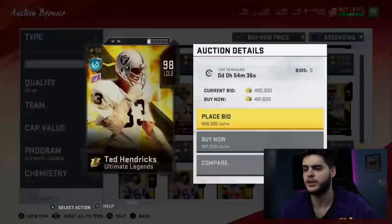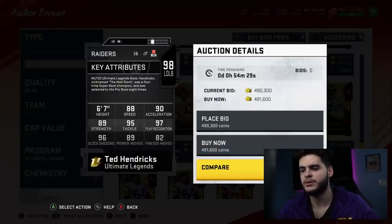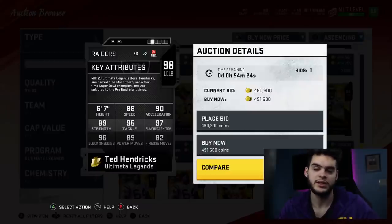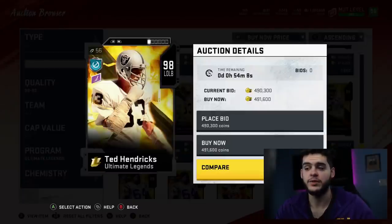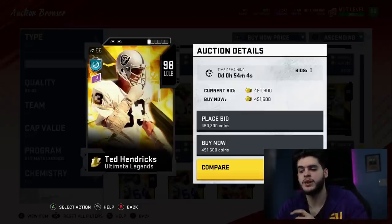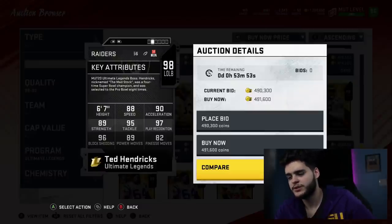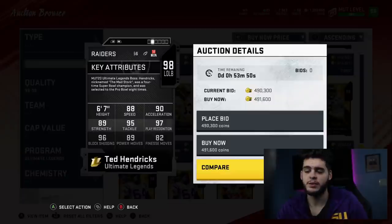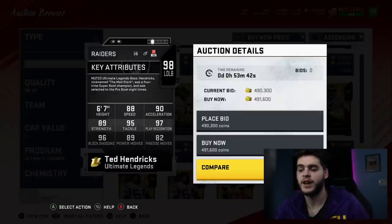Next is Ted Hendricks — he's the guy that I'm confused about. He could be useful or not. The issue is his speed; if that speed was like a 90 he would be a lot better. He has 6-foot-7 height, which you can't teach. His zone coverage is 77, but if I put lockdown on him he'll get 80 zone coverage. Combined with Sprinter he'll have 91 speed, 99 tackle, 99 play recognition, 99 block shed, plus 91 power. He can stop the run, he'll be decently fast, tall, can catch, and can play zone.